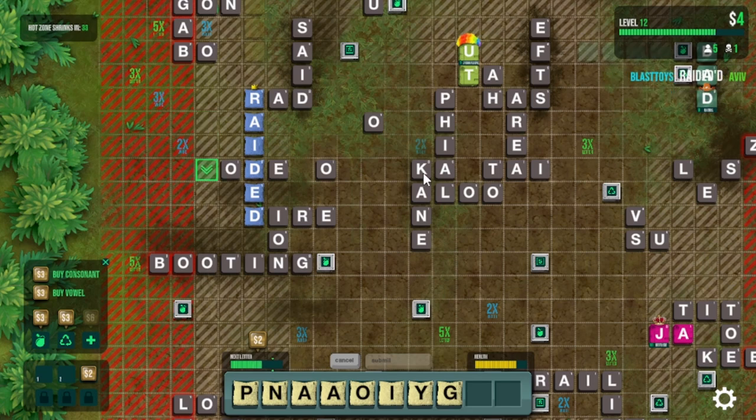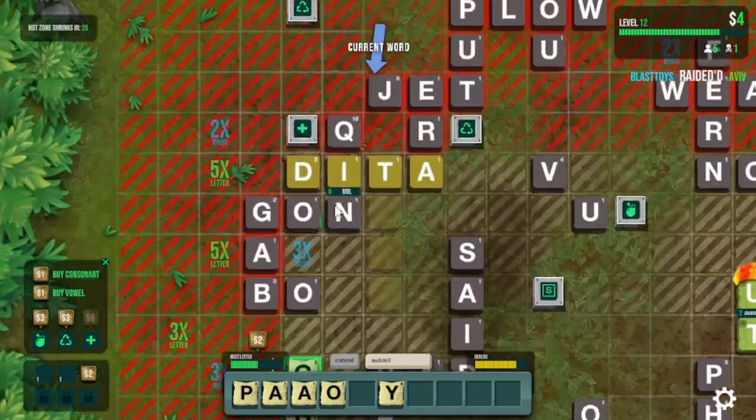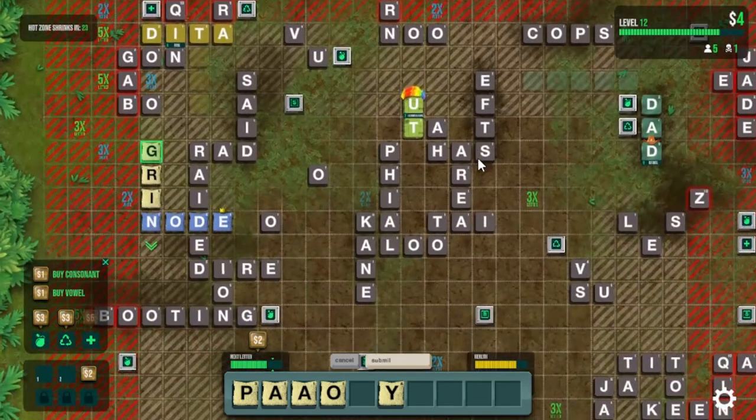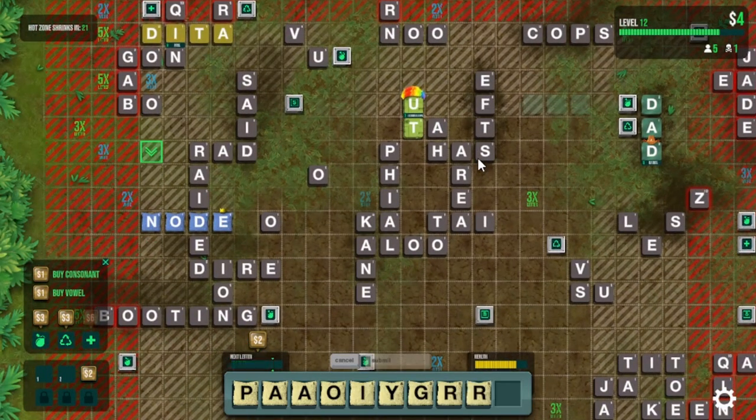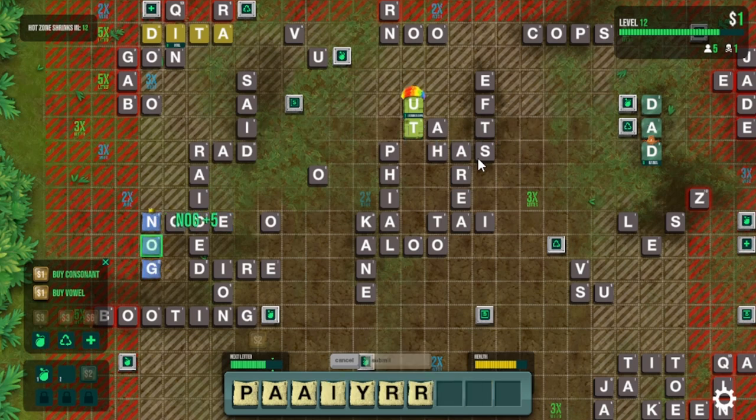The last thing to remember is that if your active word touches any other player's active word, they die. You do not have to play directly into their word, but as long as you are touching it, it is lethal. Now that we've discussed where you can play letters, let's talk about how you can get them there.